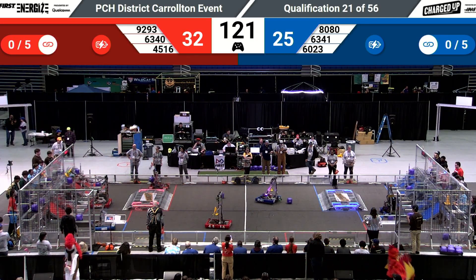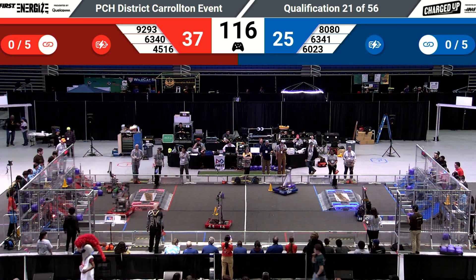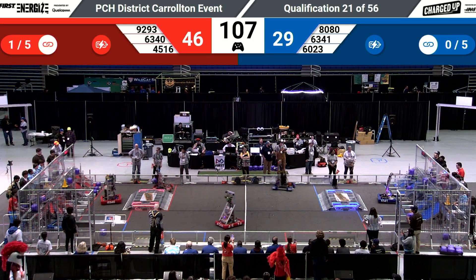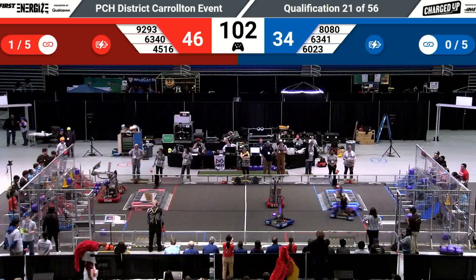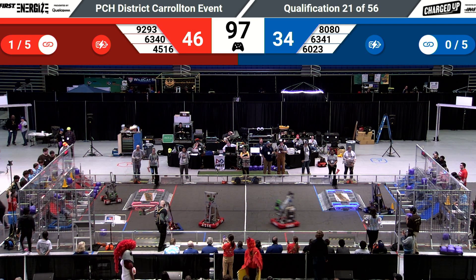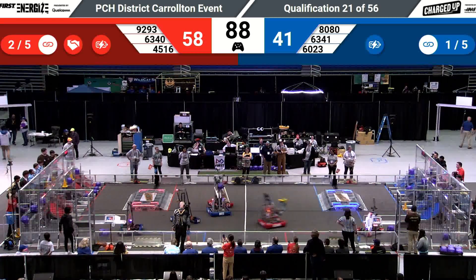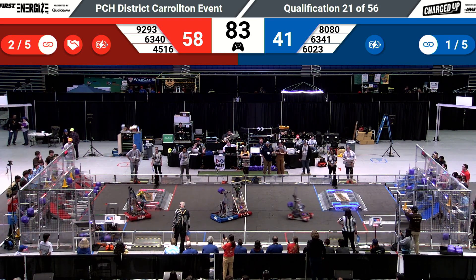The first 15 seconds is programmed by the human players, and then for two minutes and 15 seconds the humans take control of the bots, moving them up and down the field. There goes 92-93, jumping across the border, picking up one of those power cubes as their alliance partner scores on the high metal pole — kind of like those tall metal structures you see on the side of the road. Placing it on top gets you five points, placing it in the middle row gets you three, and if you just drop it down on the ground in the low row, you get two points.